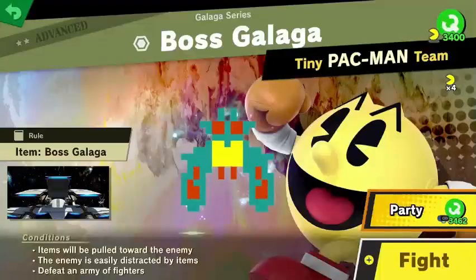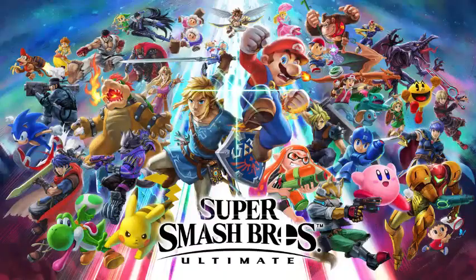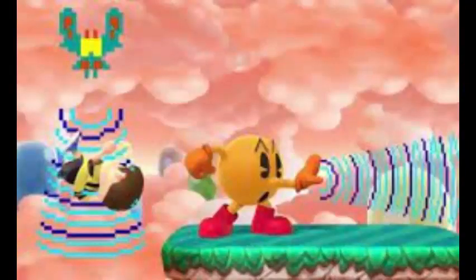Next one: smash spirit. In Smash Brothers Ultimate, the boss alien is a spirit. And next, smash move — again in Smash Ultimate, the Pac-Man character has a move where he uses a Galaga tractor beam to grab an opponent.